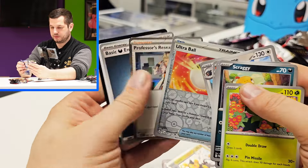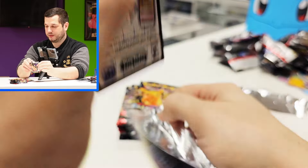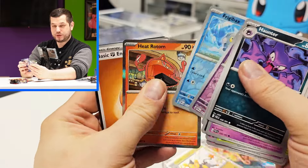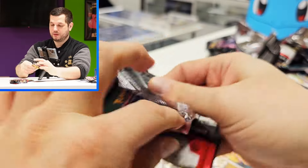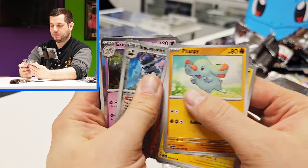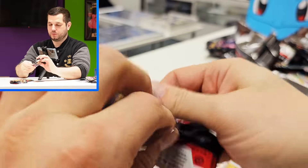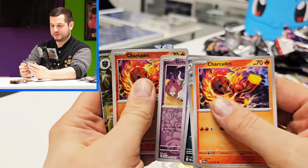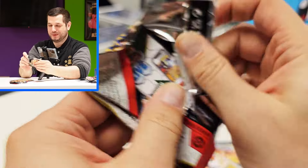We've got a Luxior and nothing on the back. Comment below if you like this set and if you've opened any — what's your favorite card? And don't forget the giveaway winner from the last giveaway is in the description below this video. I will be doing another giveaway very soon, so watch out for future videos. This one was just a quick opening of over £200 worth of product. We wanted to do it to get the Charizard, but we haven't got it. We've got a Forretress EX.